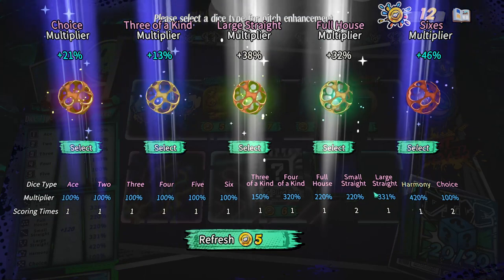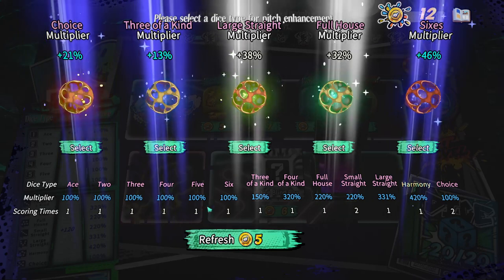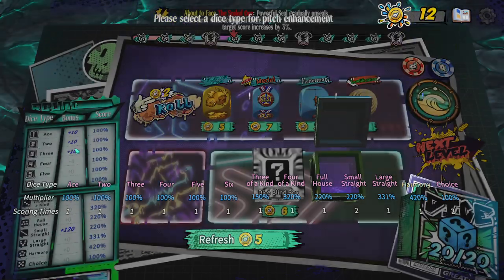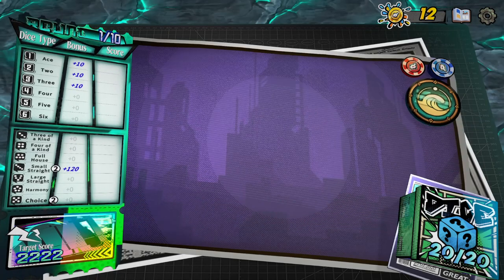This is a little bit crazy — it's hard to keep track of all my modifiers and what dice I actually have. I'm guessing if you're really paying attention you can build good synergies and focus, drilling down into certain hand types. Choice multiplier seems decent because I can always play one of those, so that's a nice fallback if I need it.